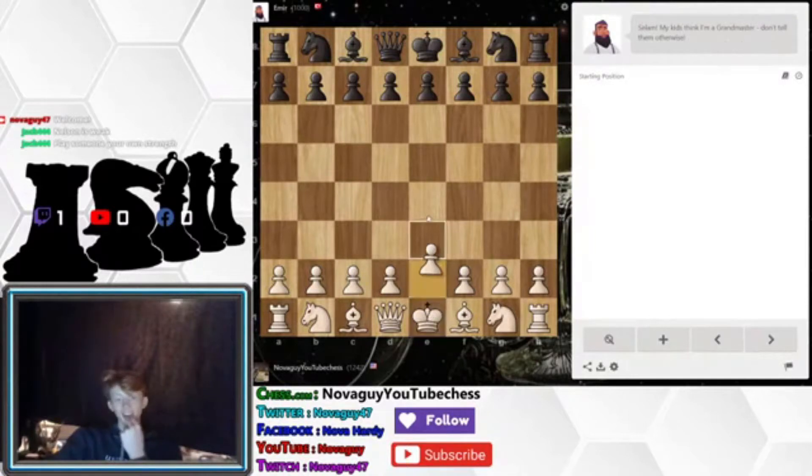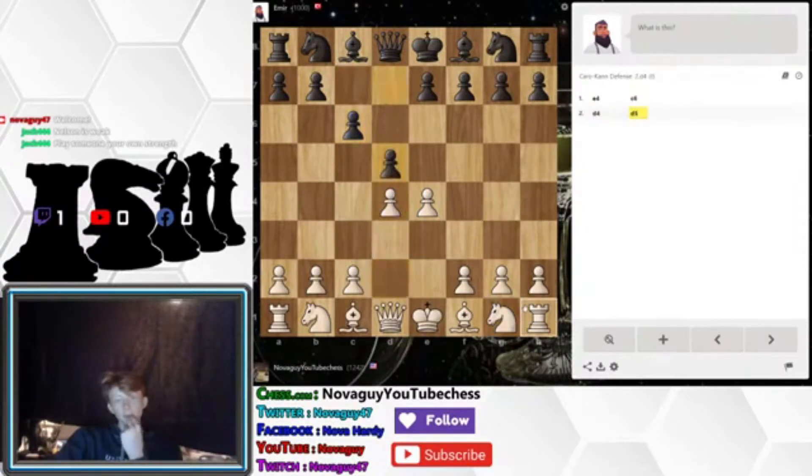Amir. What is that? We'll take the center. It's a Caro-Kann defense. This is a good one that a lot of pros are using right now in their tournaments.